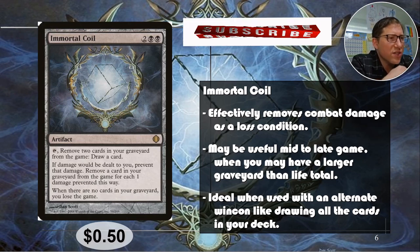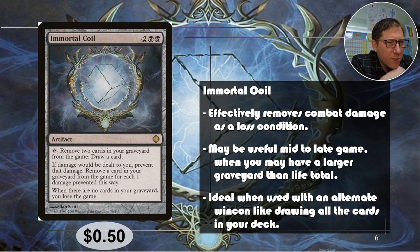Immortal Coil — for two black black you can tap it to remove two cards in your graveyard from the game and draw a card. The added expense here is that you have to keep exiling things from your own graveyard. I think this is better in Mardu than in mono black where I'd probably have more recursion. If you've got a deck where once cards are in the graveyard you're probably not using them, you should find some way to get value there — and that's what this is good for.